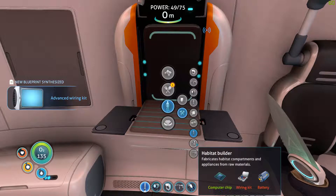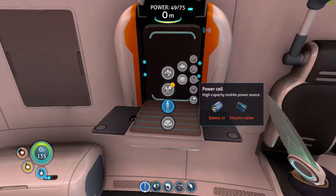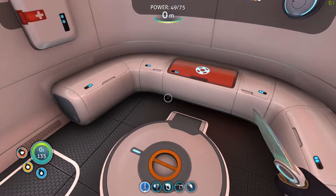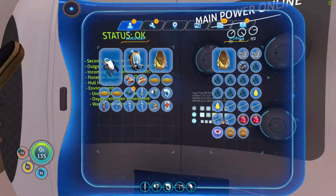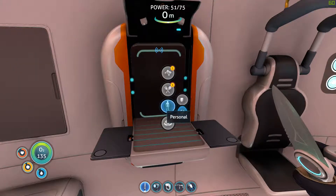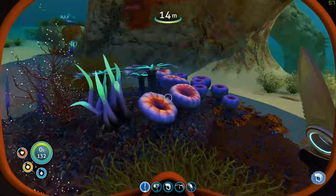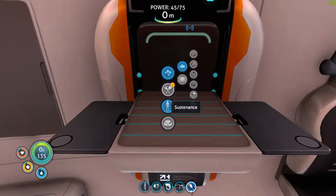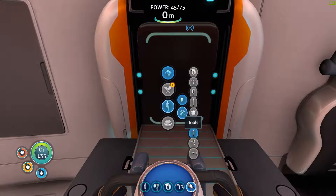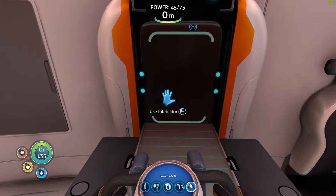New blueprint acquired — we need a wiring kit and a battery. Silicone rubber and a battery — do I have silicone? I do not, so we need creepvine clusters. And acid mushrooms — that's a battery. There we go, we have a battery. Now we need the wiring kit, which requires silver. We might be here for a while.